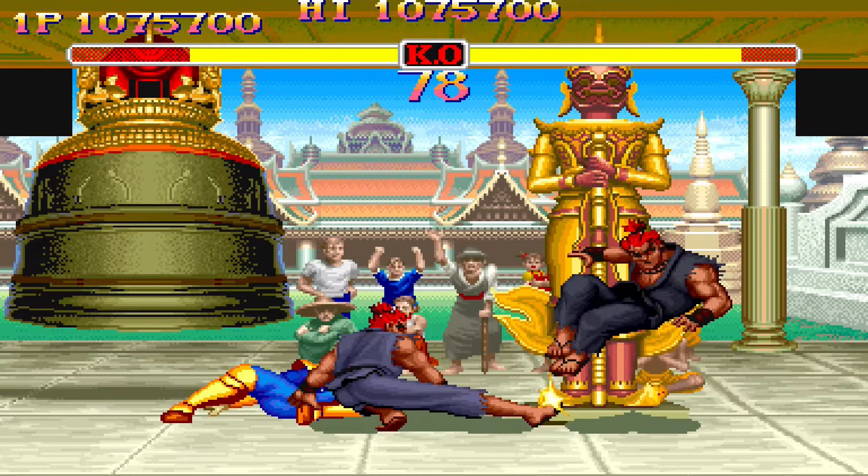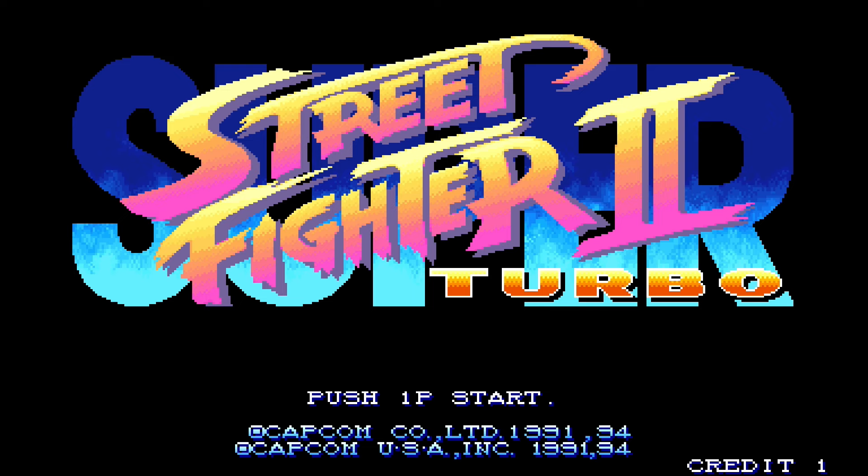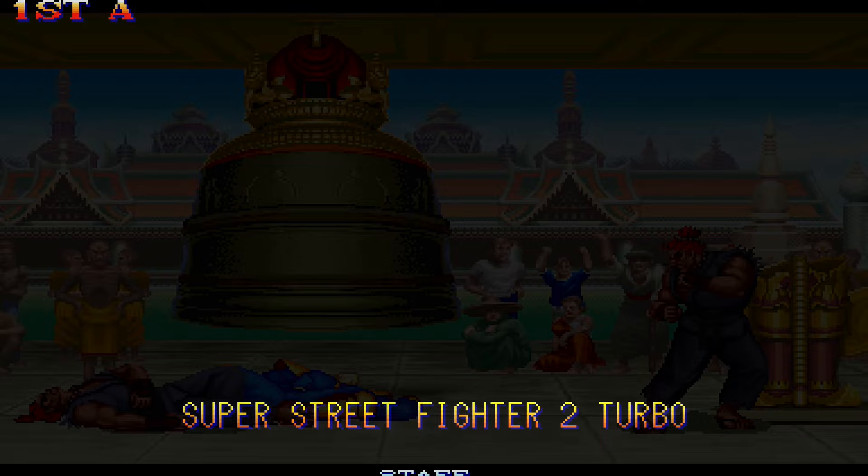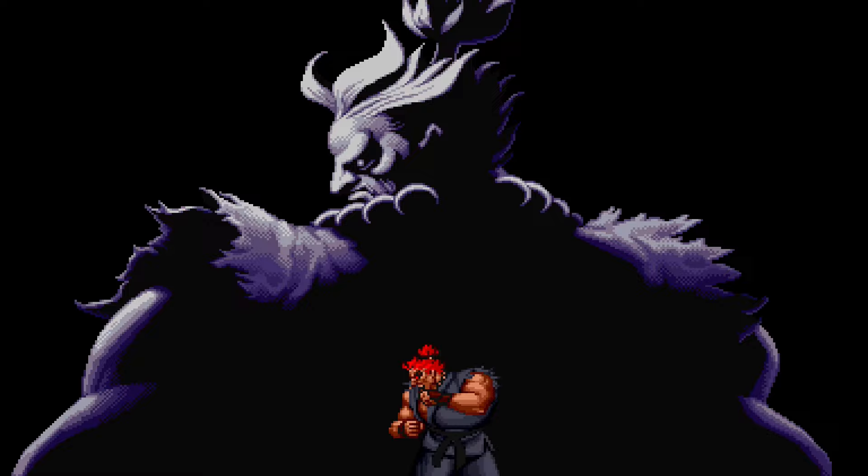The international version was called Super Street Fighter II Turbo — the more common version that America got to play. It has English text and different names for bosses. Akuma has no real ending in this version. He just does one of his winning poses, then the screen goes to the credits. If you beat Shin Akuma, he grabs him, then does one final uppercut. There's no ending text at all. You will see Akuma one more time at the very end of the credits, after Bison.